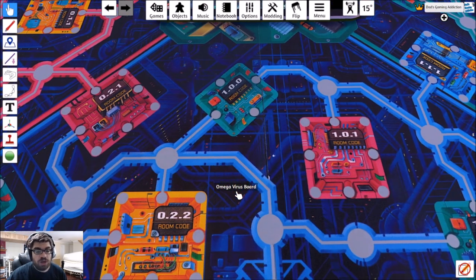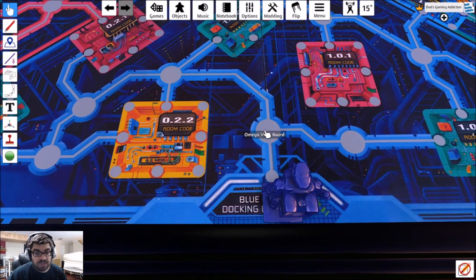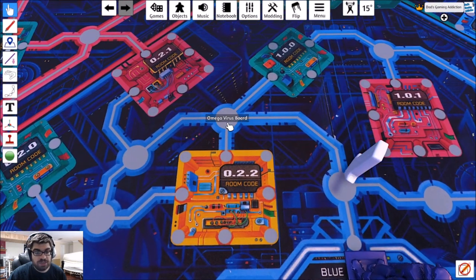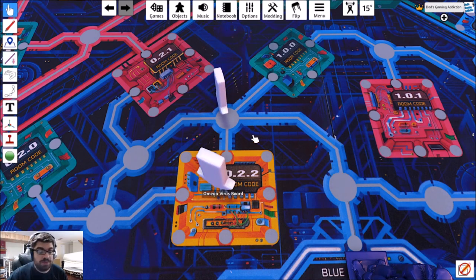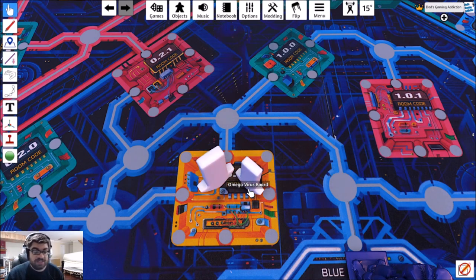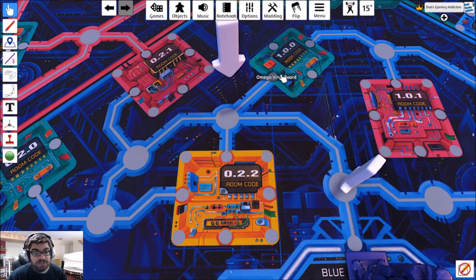On your turn, you can move your guy three spaces. This spot here counts as one, that's two, and then you can go into that room — that's three. But if you don't have the yellow access card, then you can't get in there. So I might want to go like one, two, three.